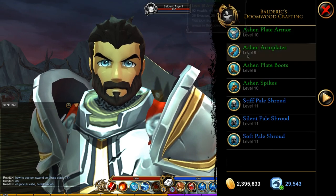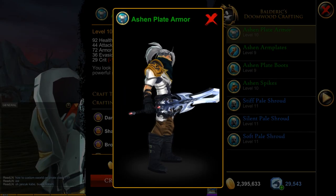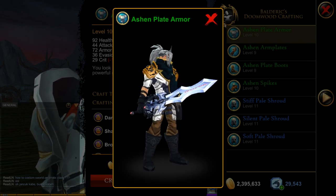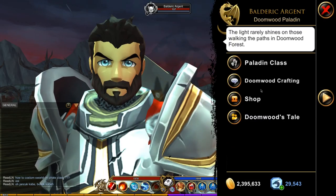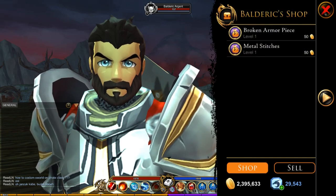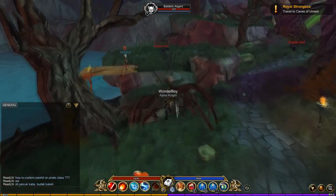Doomwood's crafting is still here, so if you click on that you've got all the ashen plate stuff, which is really cool — I don't see a lot of people use it. The shop is still here too; you can buy all the broken armor pieces and the metal stuff.